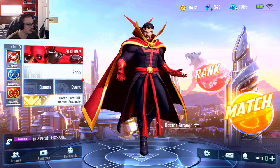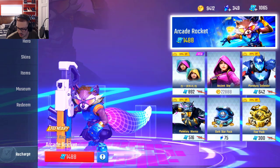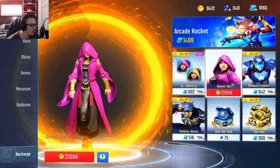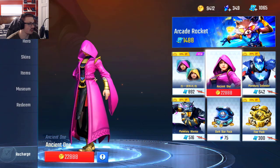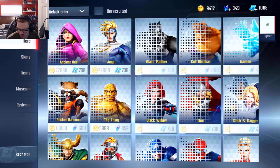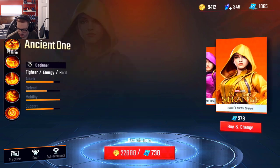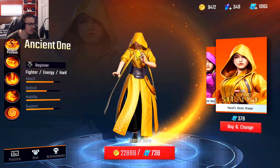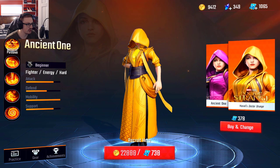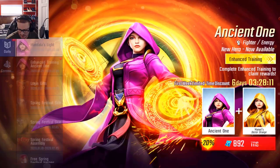Let's go into the shop now. We've got Ancient One right here — absolutely crazy, I really like the way she looks. But that one's not on sale, so let's go to the hero section and see if we can find a discount. There's only the one skin, which is actually crazy cool. To recruit it's 700, and the skin is 378.